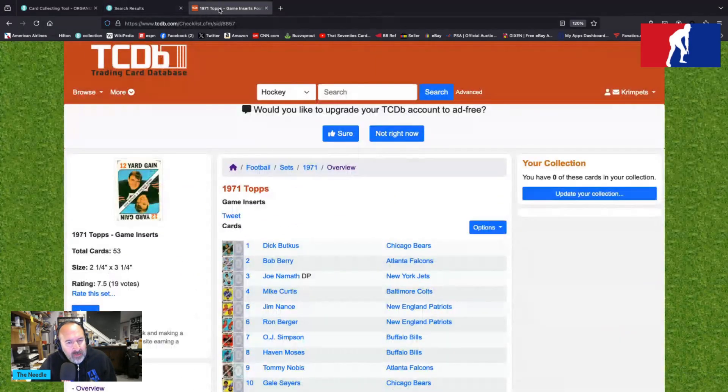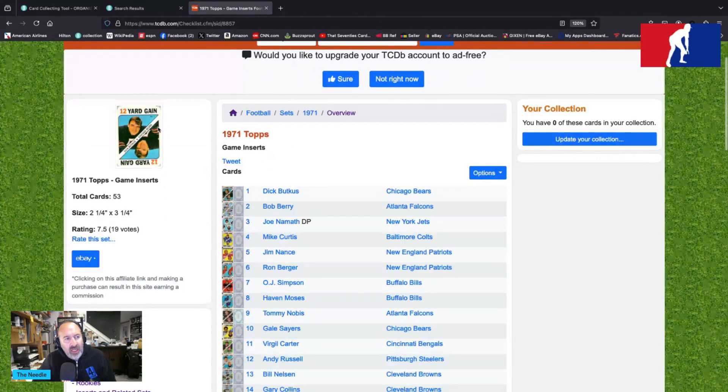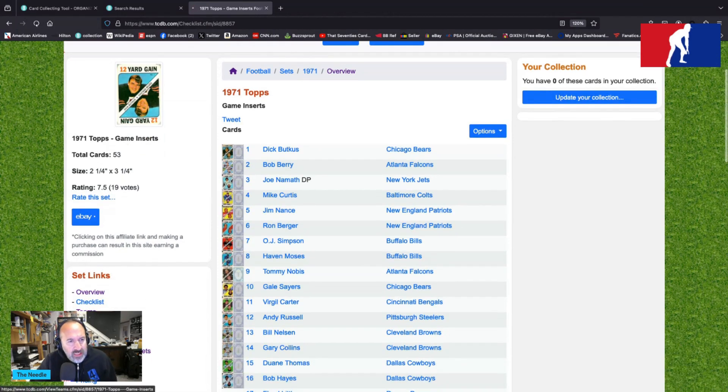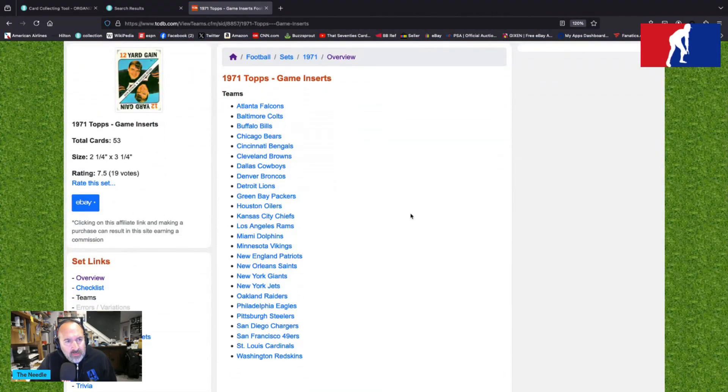Over at TCDB, this looks a lot like the '68 Topps game stuff as far as shape and size, but a little different on the front. Teams depicted are all of them — Falcons, Colts, Bears, Bills, Bengals, Browns, Cowboys, Broncos, Lions, Packers, Oilers, Chiefs, Rams, Dolphins, Vikings, Patriots, Saints, Giants, Jets, Raiders, Eagles, Steelers, Chargers, 49ers, Cardinals, and the Redskins.